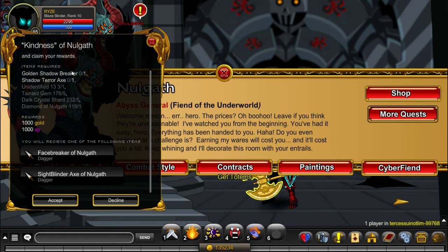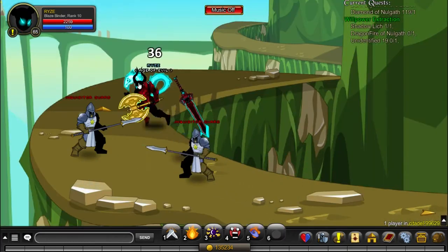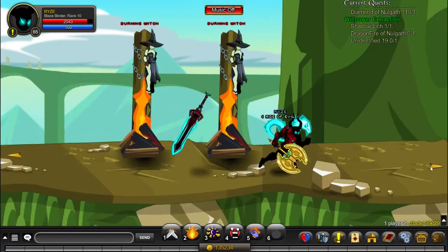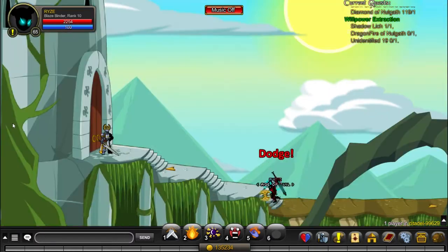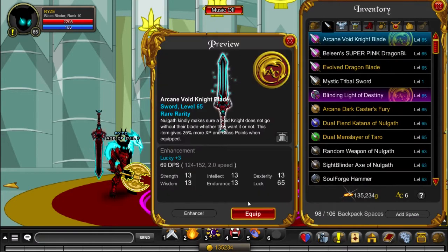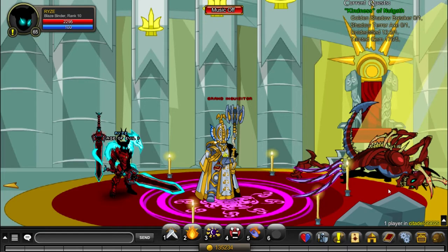What we need for this is the Golden Shadowbreaker, Shadow Terror Axe, Unidentified 13, Tainted Gem, Dark Crystal Shard, and Diamond of Nogaf. It isn't very hard — it's just that the Golden Shadowbreaker and Shadow Terror Axe are a bit low chance drops. To get the Golden Shadowbreaker, you have to join Citadel and follow where I go. You have to kill the Grand Inquisitor, which is a human monster. If you have Sepulchre's Doom Night Armor or Necrotic Sword of Doom, it's recommended that you use those because they have a damage boost on humans. I don't have any of those, so I'm going to use my regular sword.